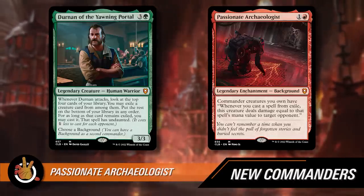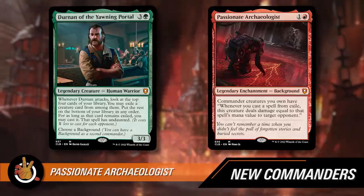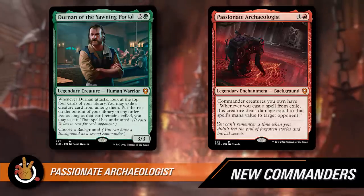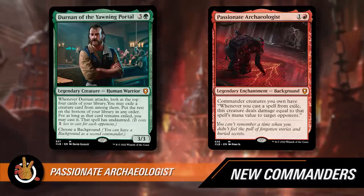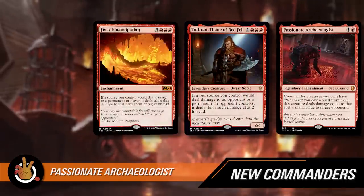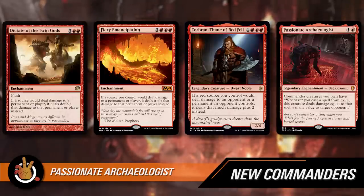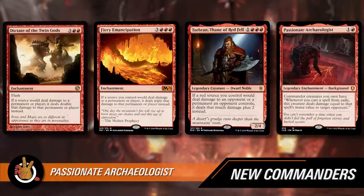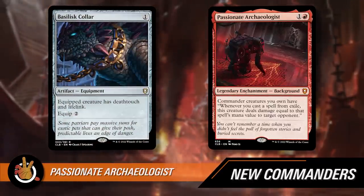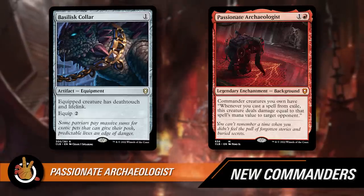Durnan is interesting — they had to include the red background since it's a red-green deck. But if you're playing Passionate Archaeologist with someone else who casts from exile, or add Fiery Emancipation, you could start dealing massive damage. A bummer it doesn't hit creatures, because you could add Deathtouch — Basilisk Collar style. Instead, maybe give it Lifelink and gain life from that.